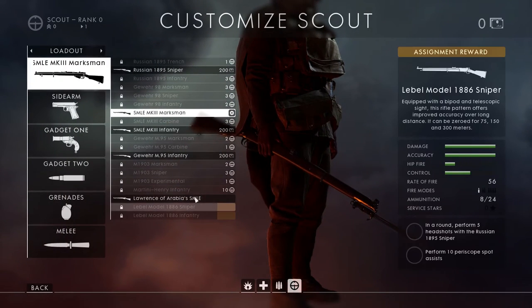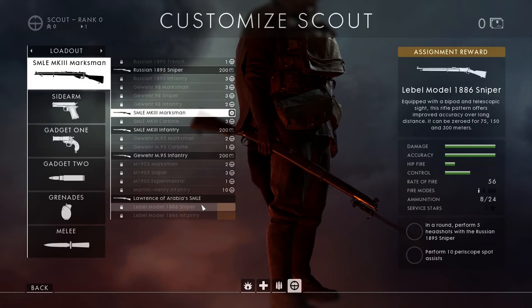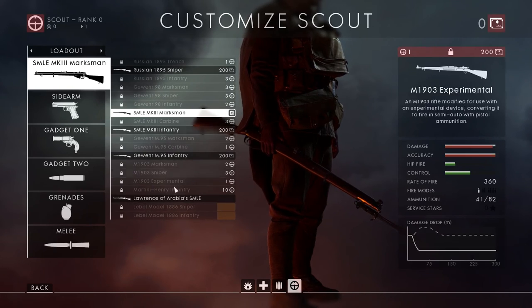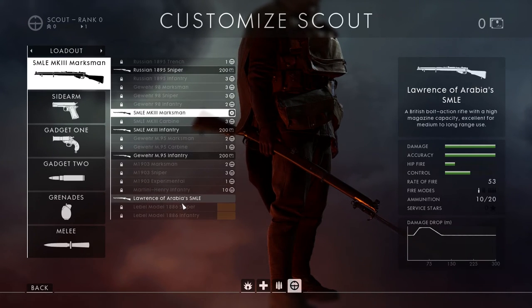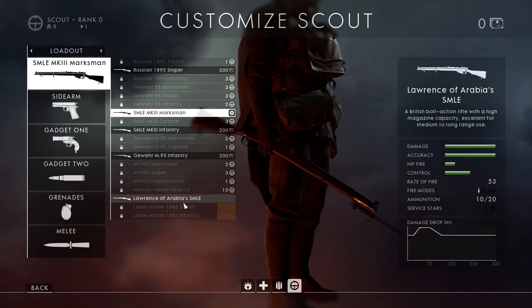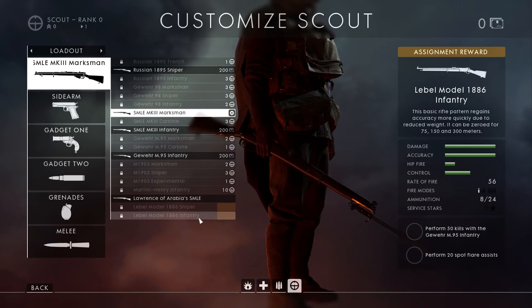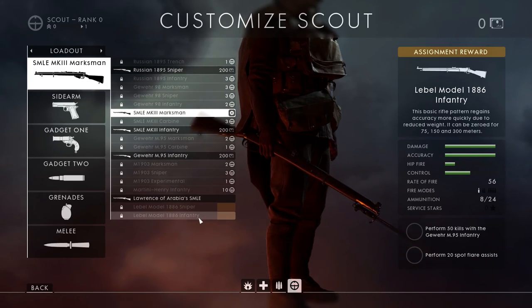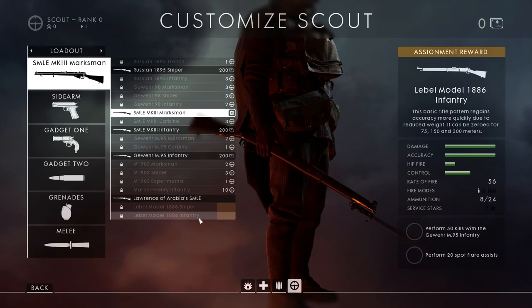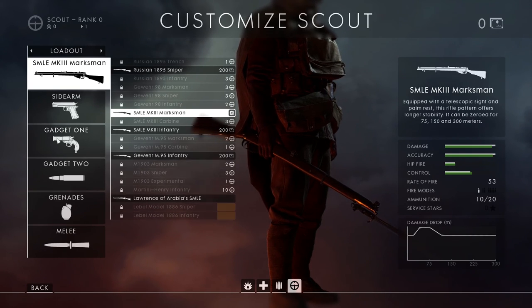The new sniper rifle is the Lebel Model 1886 Sniper Rifle, equipped with a bipod and telescopic sight — this rifle offers improved accuracy over long distance. The assignment is in a round, perform 5 headshots with the Russian 1895, and perform 10 periscope spot assists — that's going to be rather annoying. The last assignment is perform 50 kills with the Gewehr M95 Infantry, which is even harder. The more basic rifle variant may have a less zoomed-in sight, requires 20 spot flare assists, has a rate of fire of 56, and holds 8 rounds in the magazine.